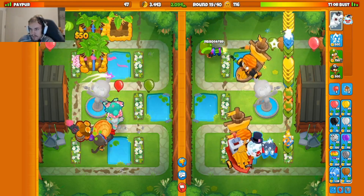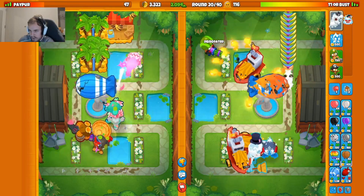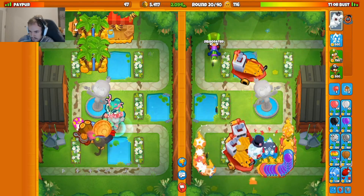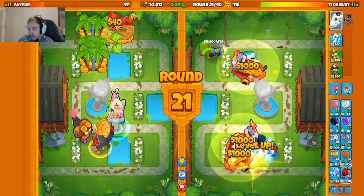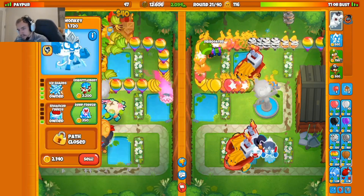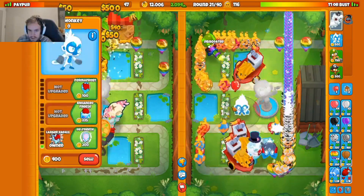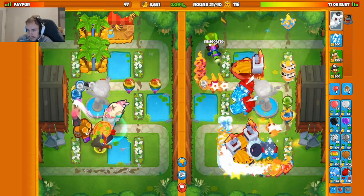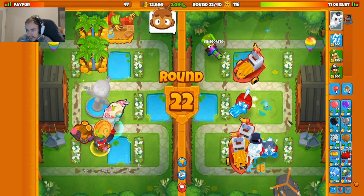Stop at 2,000 eco — there we go, perfect. They're sending me a rush — that's not smart. I'll just use Pat ability on this. Dude, snow Pat ability is so absurd — that's literally absurd how it defends. Ninja Kiwi needs to nerf snow Pat or just normal Pat altogether. Kind of panicked there because I didn't have my defense pre-ready, but we defended that nonetheless.